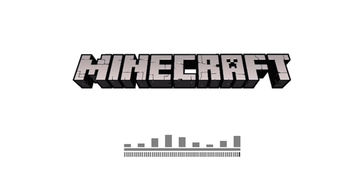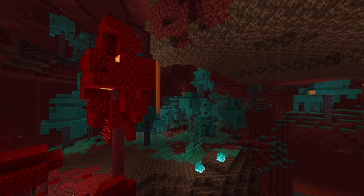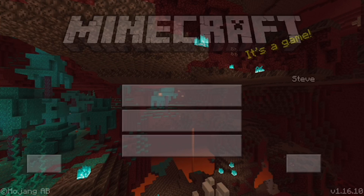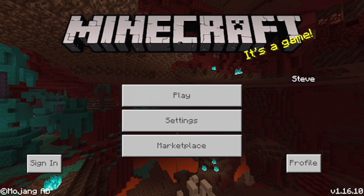You can prank your friends by making iron armor look different. Actually, I did this once - I made armor where the icon was pink but when you put it on it was Batman. That was pretty cool.